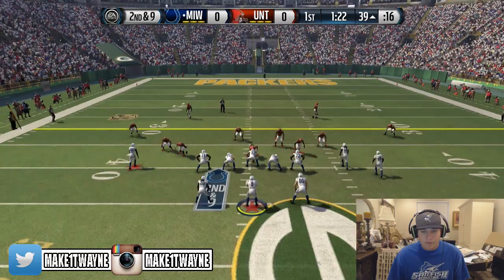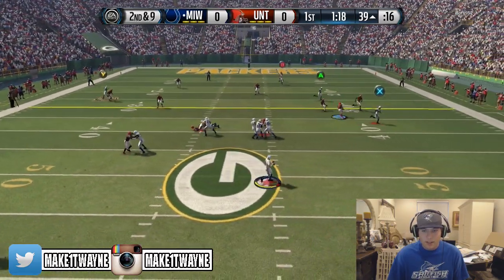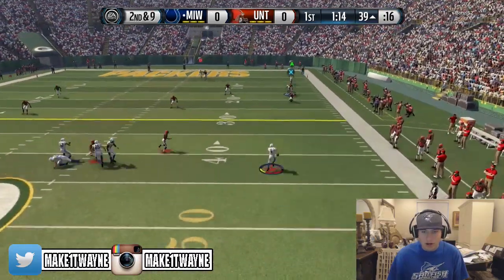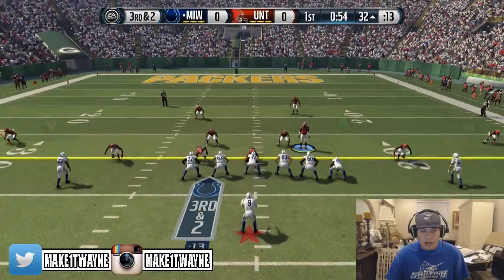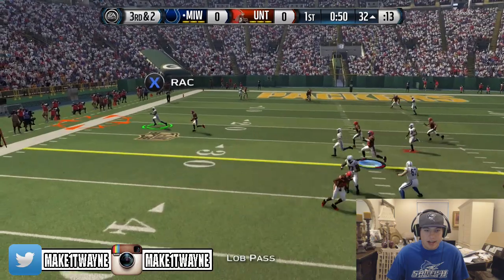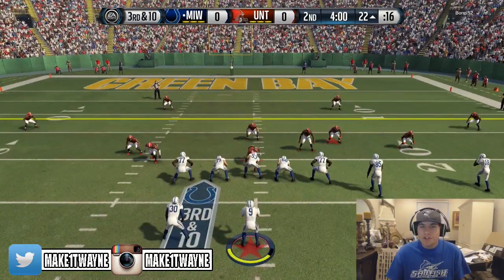Second down and nine — gonna be looking for DeAndre Hopkins on this play. Nobody's open except for the run with Tony Romo. Slide down just short, third and two. We're in field goal range but we're not looking to get a field goal in this game. We got him on the sidelines — press A, tap those toes. We were able to use the whole first quarter on him.